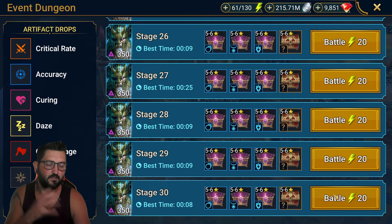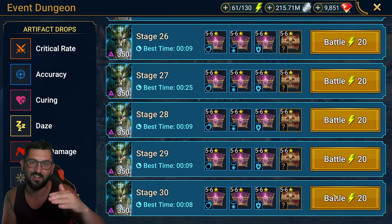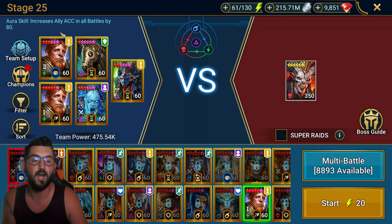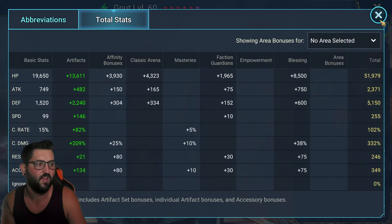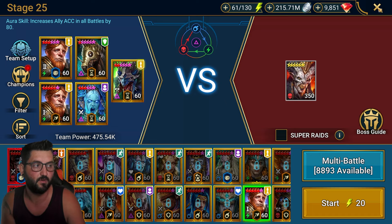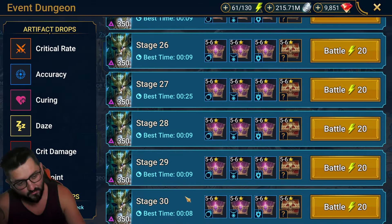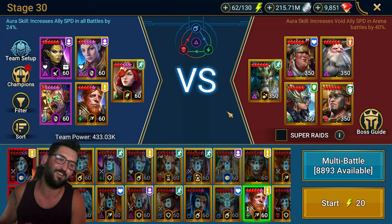I'm farming stage 30, but here's the issue: I have two Gnuts and I have Maria, and because of the way I'm using them in other dungeons like Sand Devil and Fire Knight, I cannot change their speed anymore. For this team to be 99% successful, I need my Gnuts to be slower — under 260 speed. Even at 258 this team fails because they get a turn before the boss goes. However, at that speed they still work for Fire Knight, so unfortunately I cannot use them for the event dungeon.